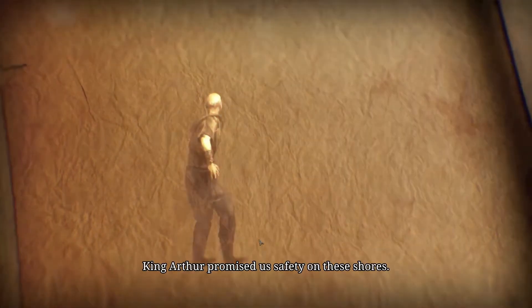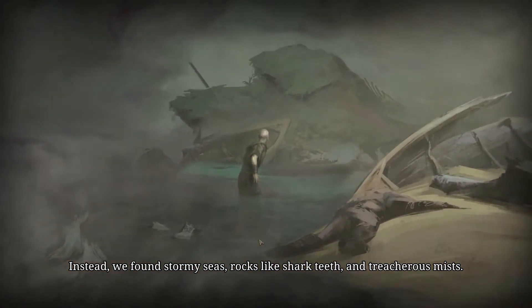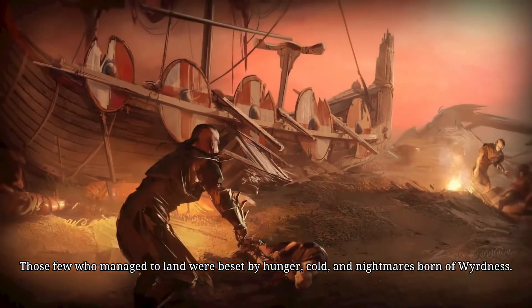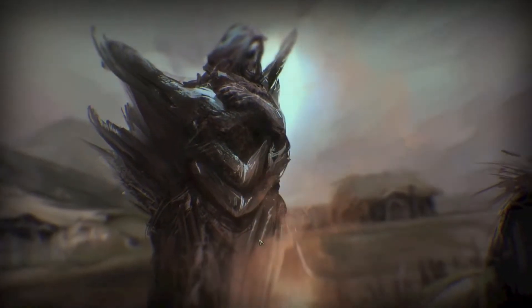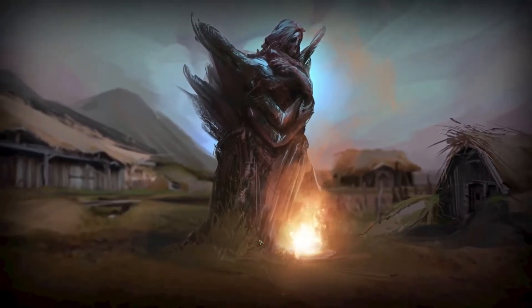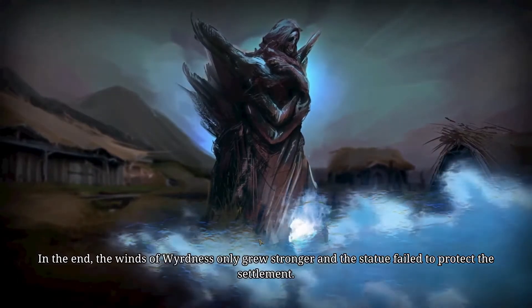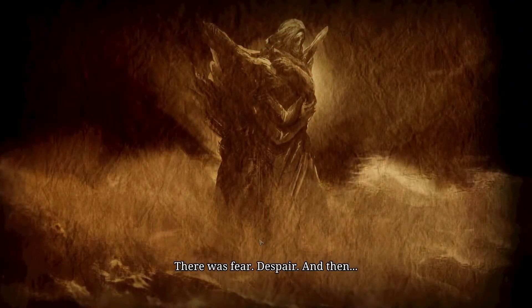...promised us safety on these shores. Instead, we found stormy seas, rocks like shark teeth, and treacherous mists. Those few who manage to land will be beset by hunger, gold, and nightmares born of weirdness. My people settled around a gnarled old statue. Though we did not understand its origin or purpose, the enemy seemed to avoid it. That was good enough. For a time. In the end, the winds of weirdness only grew stronger, and the statue failed to protect the settlement. There was fear. Despair. And then... Nothingness.